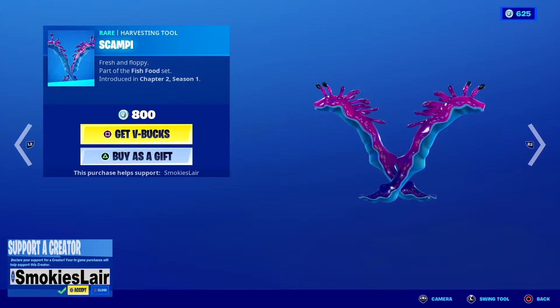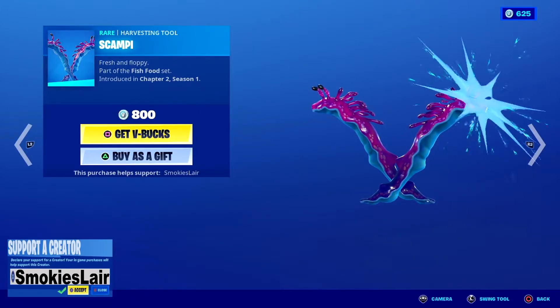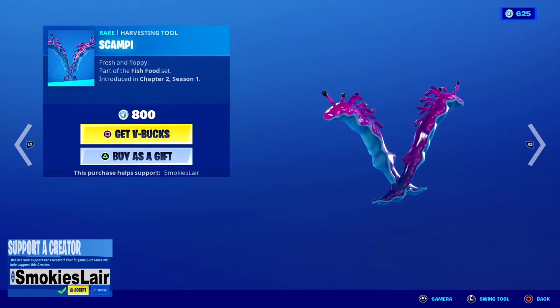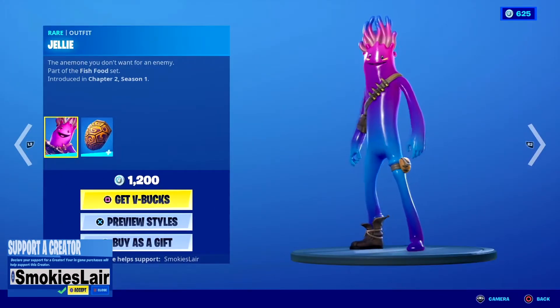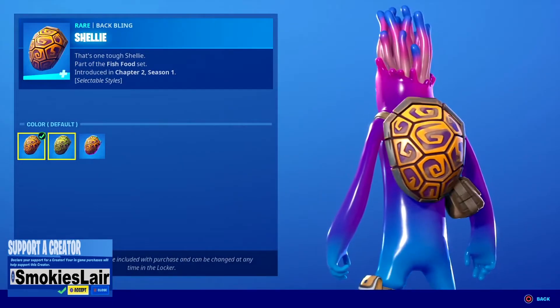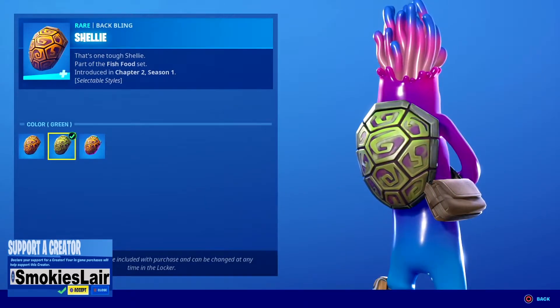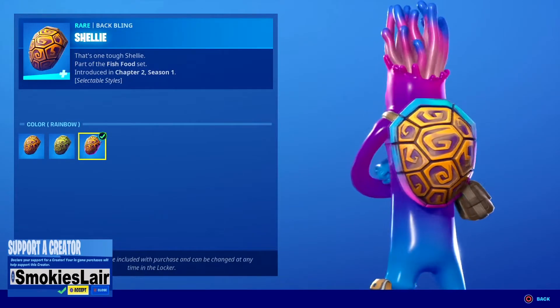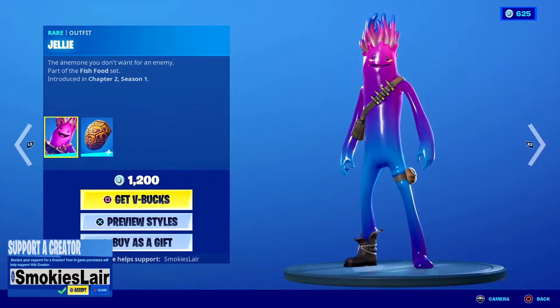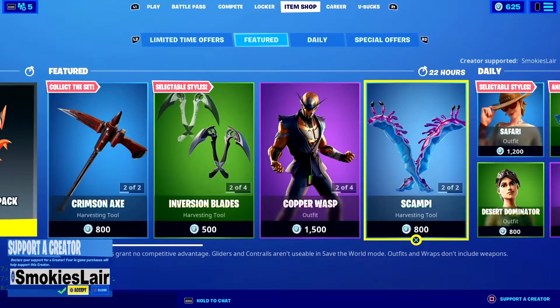Next up guys we're moving on because hey, we got Scumby back in. I love how these sound man — they legit sound like you're swinging around something. Next up we got Jelly, Jelly's pretty sick. Not to mention it has a back bling, and Jelly's got a few styles — you got the green and you got the rainbow. I love that rainbow effect man, nice.